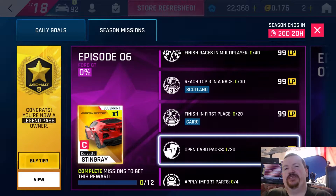Open 20 card packs — that's just open 20 of anything that has a random reward inside, or stuff from the store will count too. Car hunt and similar events are usually a good way, since anything which can give you import parts, credits, or a blueprint will count as a card pack. It doesn't have to be purchased.